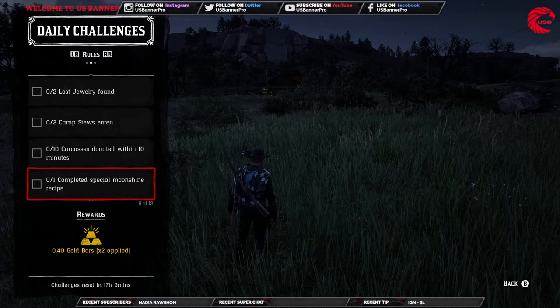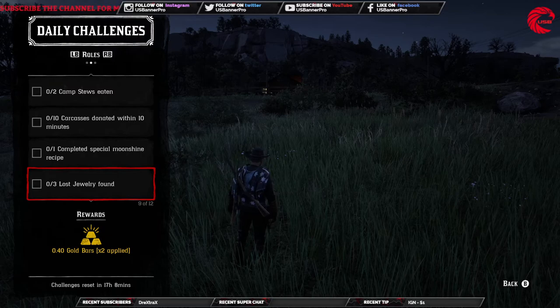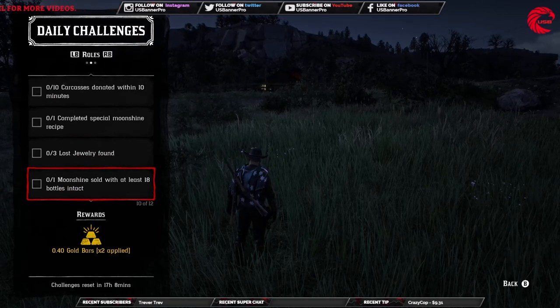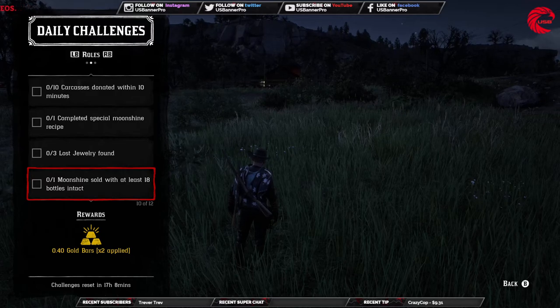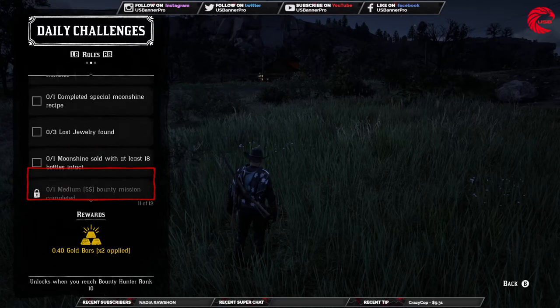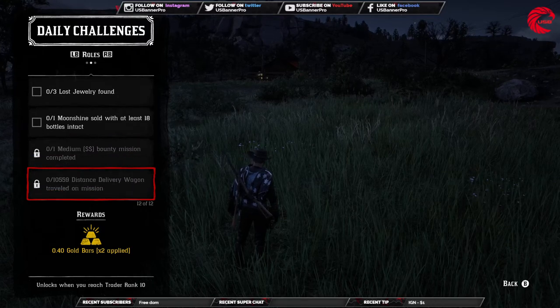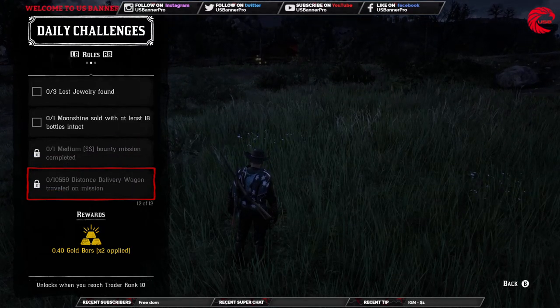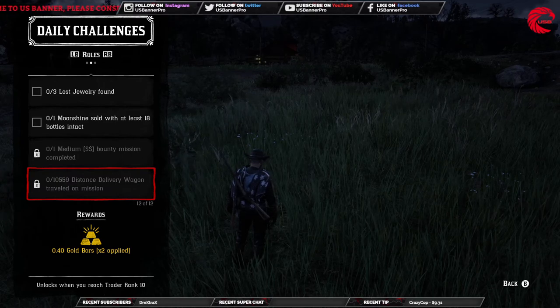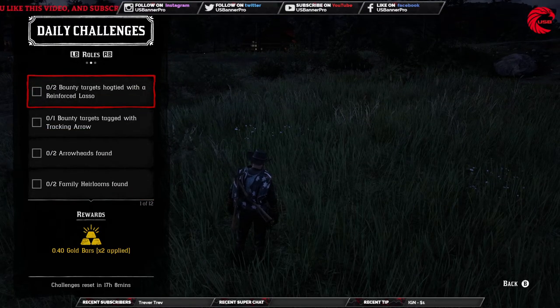Complete one special moonshine recipe — that means a three-star moonshine. You have to complete one three-star moonshine recipe. Also, three jewelry found, and sell one moonshine batch with at least 18 bottles intact — just don't let them get destroyed during delivery. Complete one medium bounty mission, and travel 10,556 distance on a delivery wagon for the trader mission.